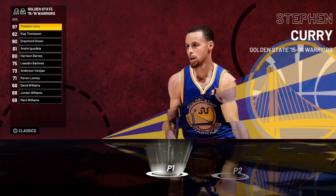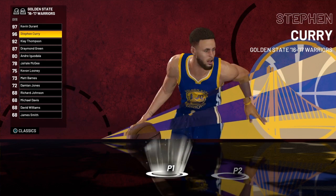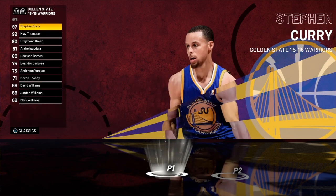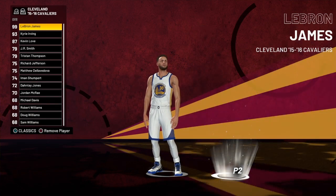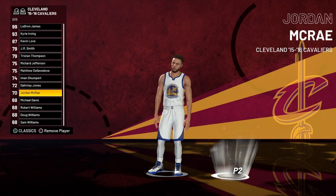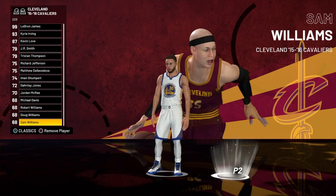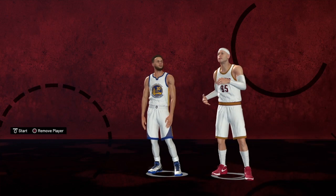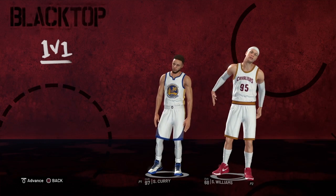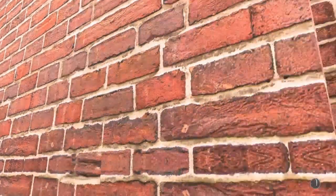I'm using Chef Curry, 97 overall — it doesn't matter, Curry's Curry, he's a sniper regardless. You can even use KD, but I'm going with Chef Curry. Next, I pick a generic opponent — Sam Williams, a bald guy with no eyebrows — he's gonna be our test dummy. Sorry Sam, but it needs to be done. Then you start it up, advance past the menu, skip the episode — we're not watching that.